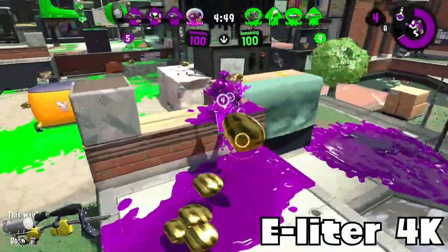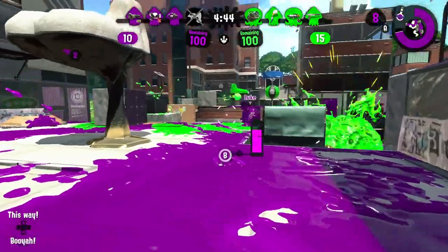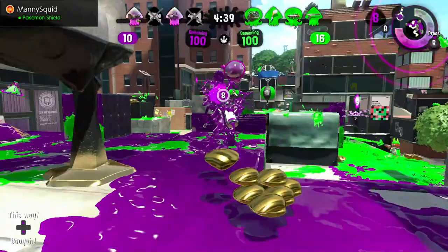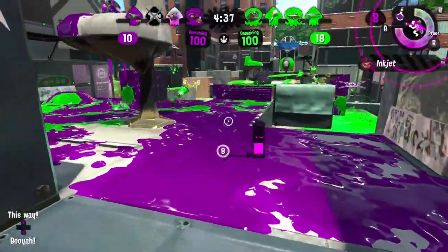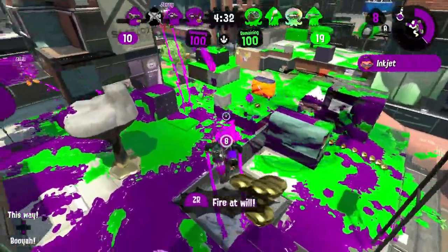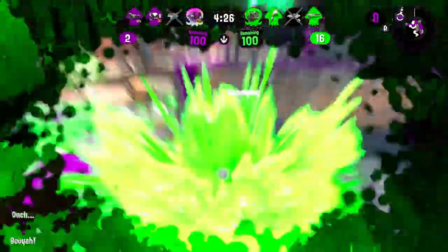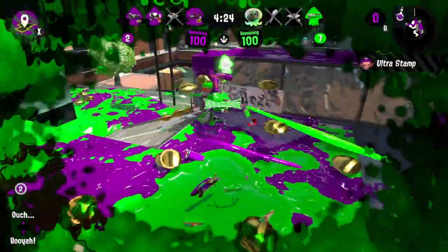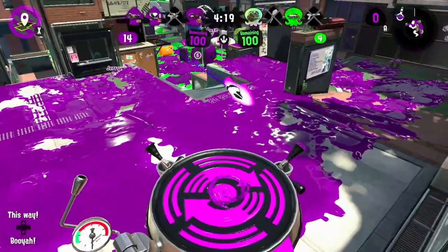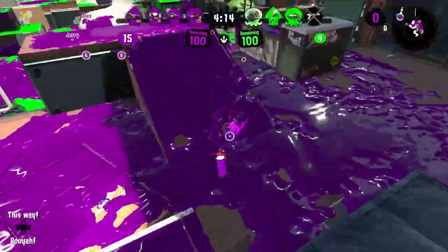E-liter, both the scoped and regular, because I feel like they're kind of the same thing. Ink Mine and Ink Storm — that is very good. A stationary weapon with Ink Mines is, of course, pretty good, but also giving it Ink Storm — a turf covering special — for a weapon that doesn't really want to focus on covering but wants to focus on picking off opponents at a distance. I think that's pretty good. Having Ink Storm is always a plus, so that's a nice bonus.